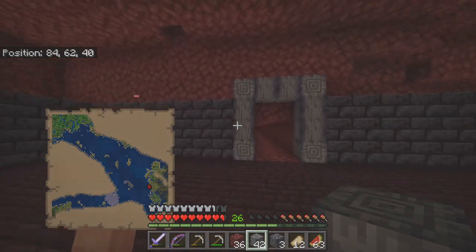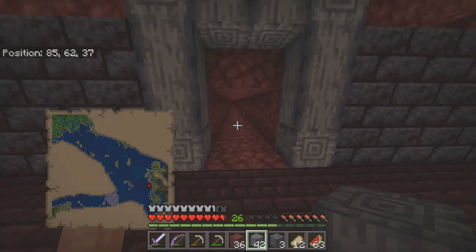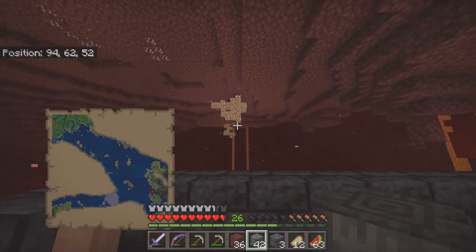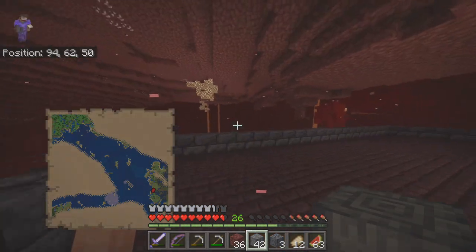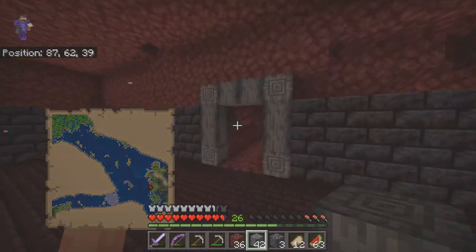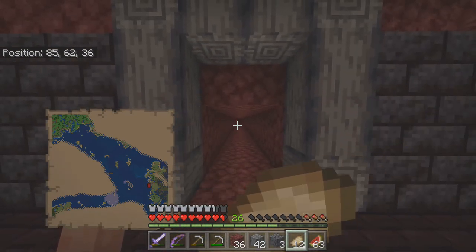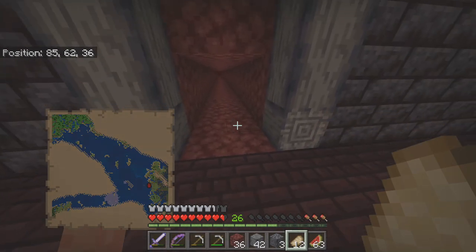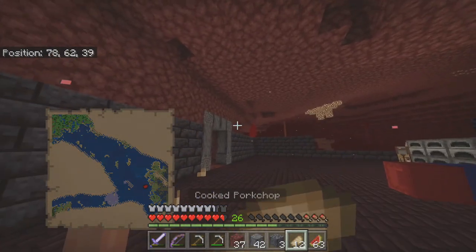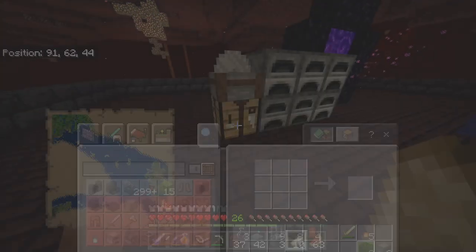I was thinking about doing doorway-style entrances for the actual nether highways. Today I'll make a starter highway, but in the future we'll have multiple highways to different biomes — like the jungle. All our current portals are set up in one direction and we can have branches off of those, with gates to slow and stop the boat at each stop.